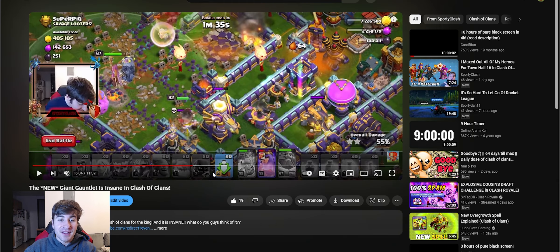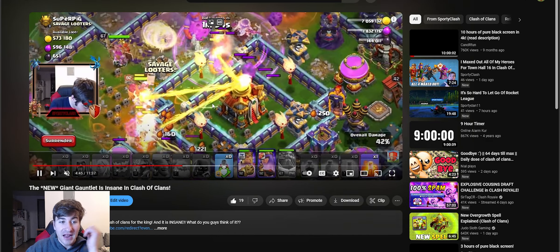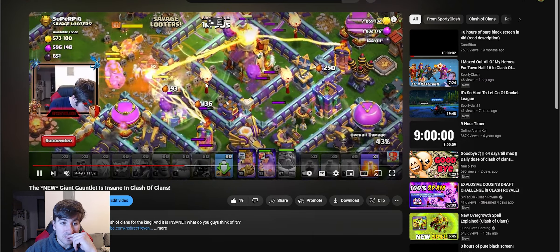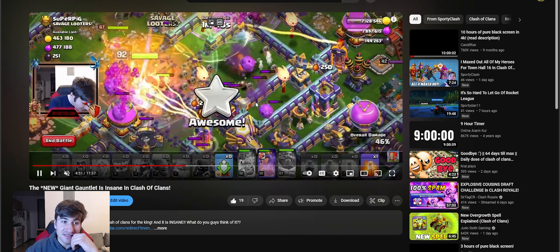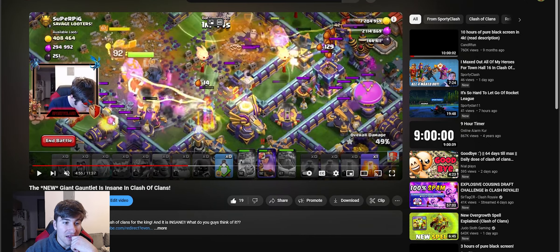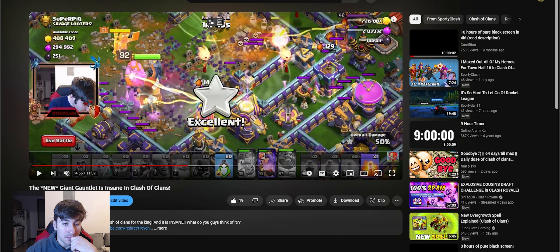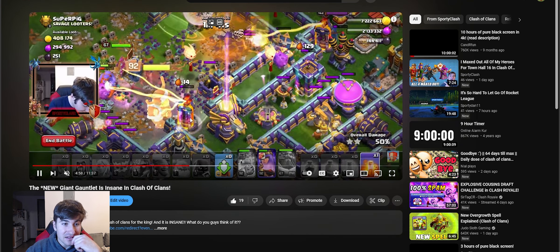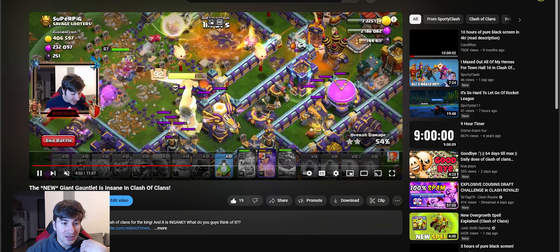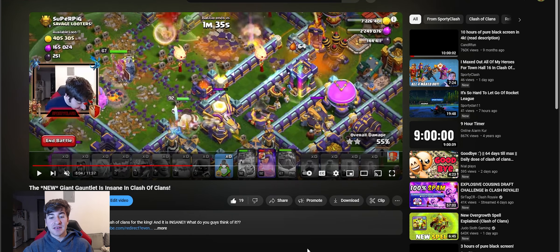Let me show you one more time what the ability used to look like. As you can see, when I activate his ability, he will not take a single point of damage. His health bar is not moving at all, and he is getting targeted by the Cannon, the multi-target Inferno, and the Tesla — and he is not taking a single ounce of damage. Pretty interesting stuff.